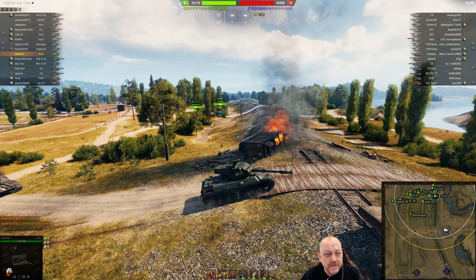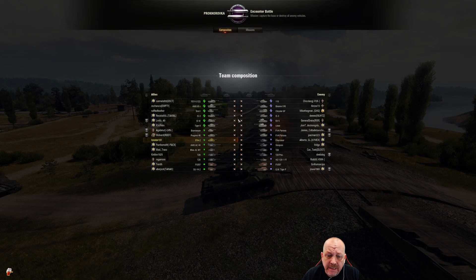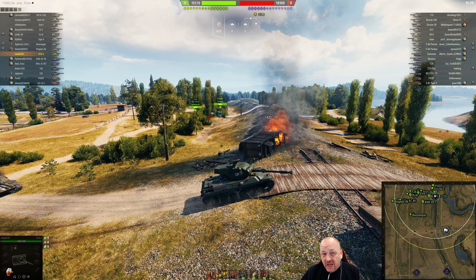Hey Tinkers, Bonsaizuck here. Today we have Tonster181 in his STA-2 on Prokhorovka in an encounter battle in a pure tier 8 game. The STA-2 is a fun tank — I didn't do real well in it. The 90mm gun is a little lacking in punch, but it's sprightly, good for creeping over hills, and nice and tall so it has fairly good view range. Tonster obviously knows how to play it — he's got three marks on it.